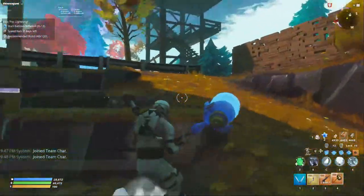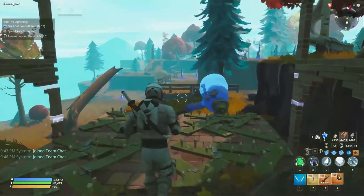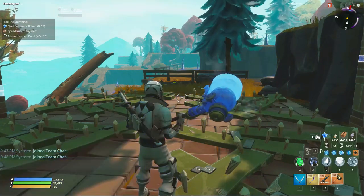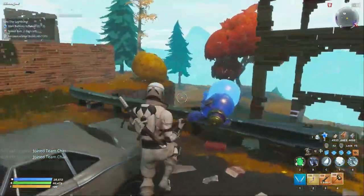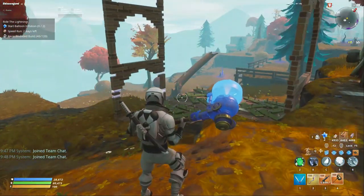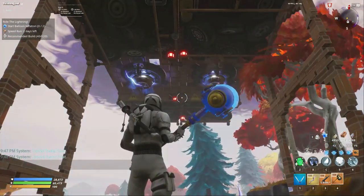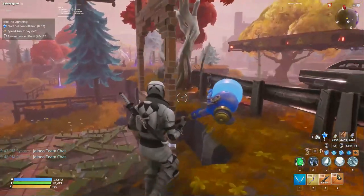To demonstrate this I am in a low power level mission — a Plankerton mission — because I don't want to waste my resources building 130 traps right now. This is basically what the changes do: the traps have increased their range, so you can actually build them up to three tiles high and they're still effective.